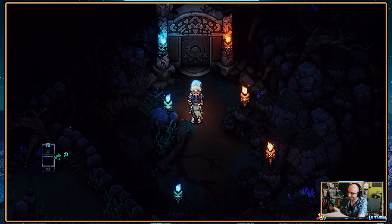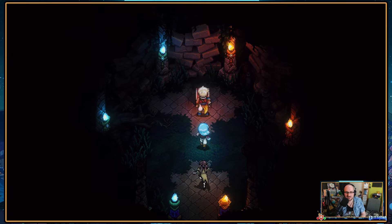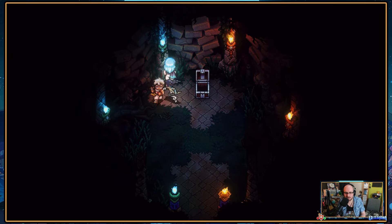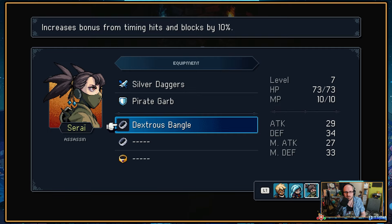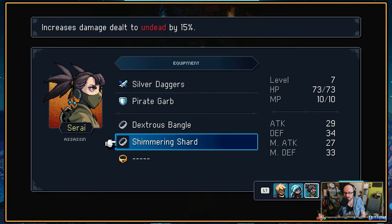If I look at the screen over here that I've got with the OBS on, I can see it much more clearly. But I missed this — which I really shouldn't have been able to miss. Torches. A shimmering shard — something to put on someone. You've got two, you've got two, you've got one. Dexterous Spangle increases bonus from timing hits and blocks by 10%. A shimmering shard increases damage dealt to undead by 15%. Probably not a bad deal.